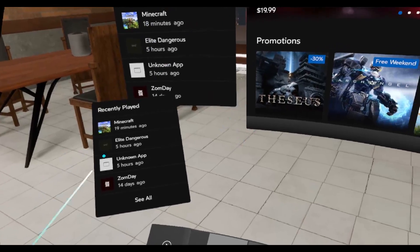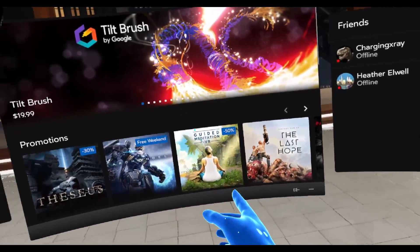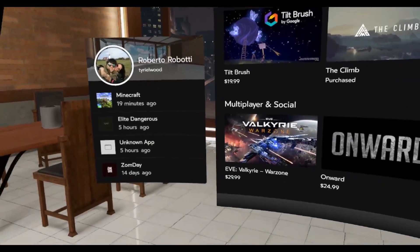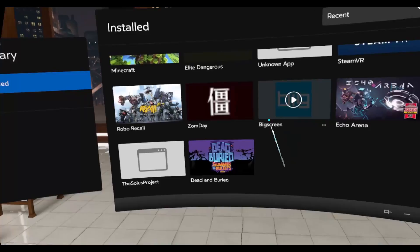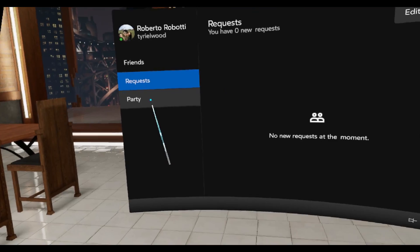We start from here with the recently played. We have the Explore section, which is kind of what Oculus was before — kind of the same menu, actually — with friends and recently played again. We have the library with all the games installed and stuff, and Social with our friends, requests, and party.